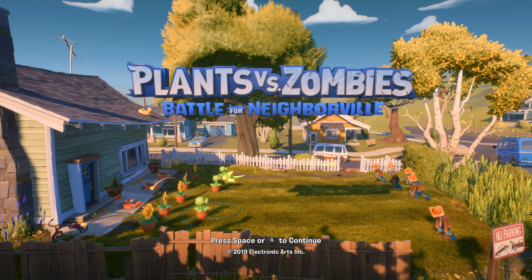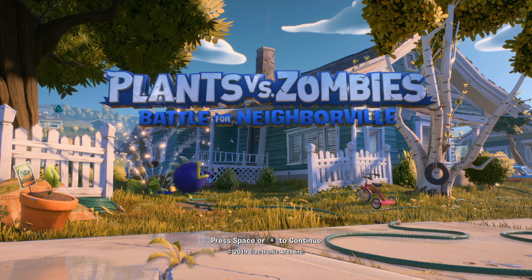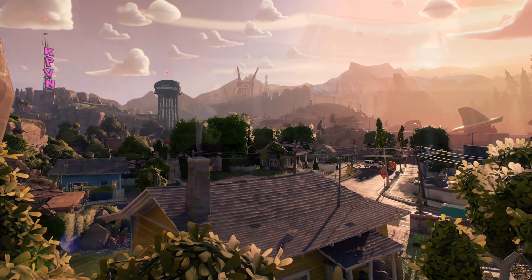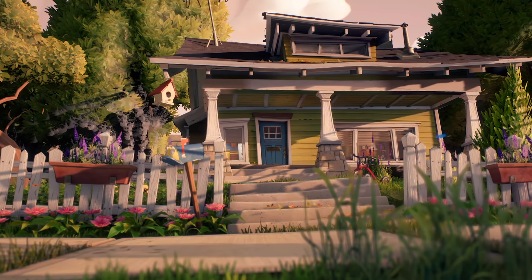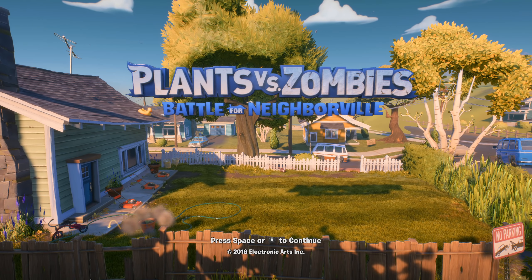The best way to get this menu to appear is by loading up the game, which will give you the usual menu, but then if you wait about a minute or so without pressing anything the game will start to play the Battle for Neighborville trailer. Once this starts, just press any button and the main menu will restart, but this time you will have the backyard menu instead. The other way of doing this is just through pure luck.